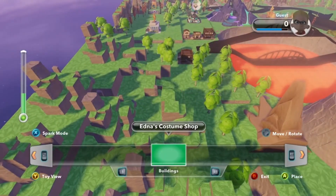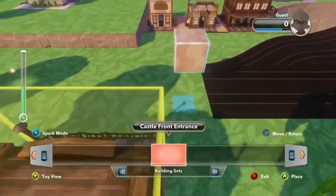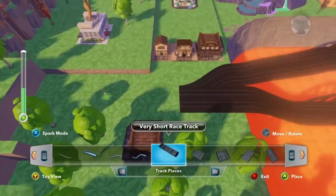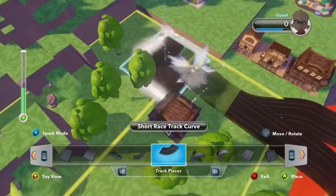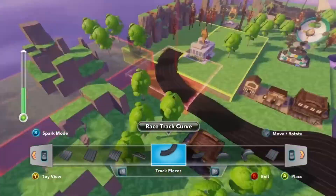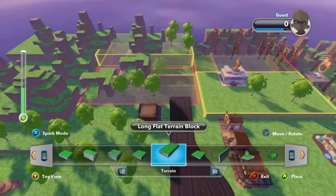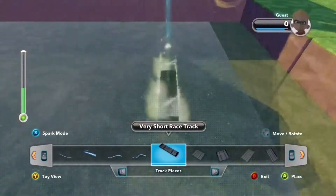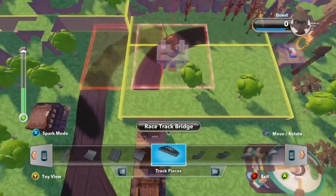No worries, let's go back to the track pieces. By the way, track pieces are right between blocks and building sets. That's the one I want right there — let's get this back just a little bit, we've got to make room for the track.